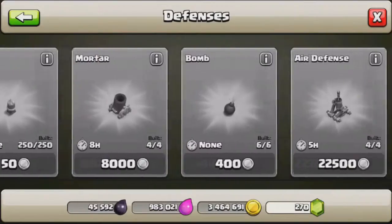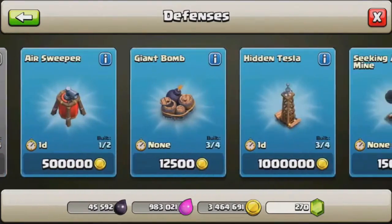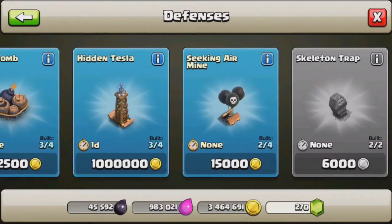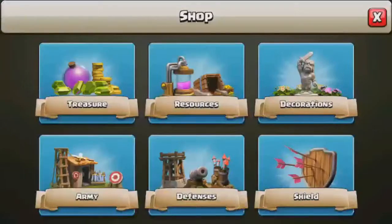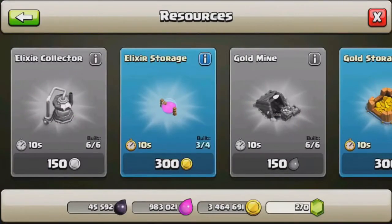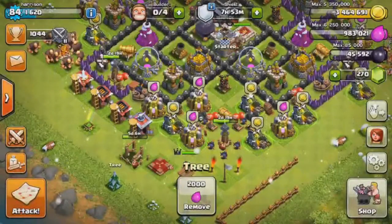So as you can see, if we go to defenses, we need another wizard tower which we'll build, another air sweeper, giant bomb, another tesla, two air seeking mines, and another expo. So we need a good amount of stuff there. For resources we need another gold storage and elixir storage, but for the most part we'll do pretty good.